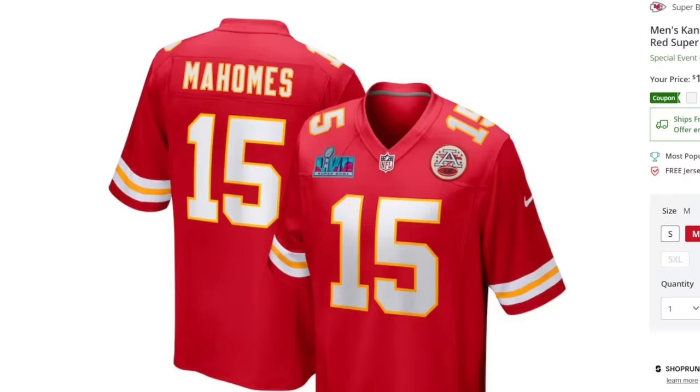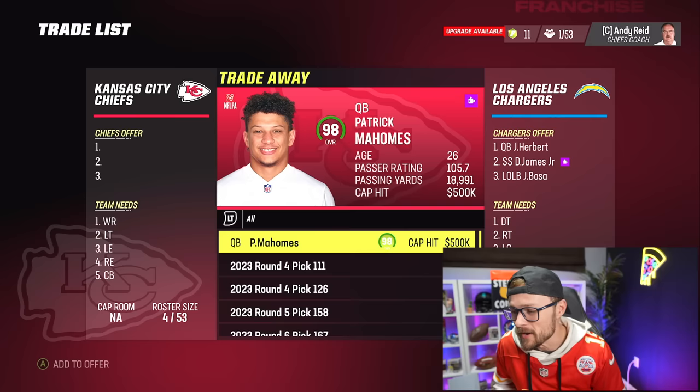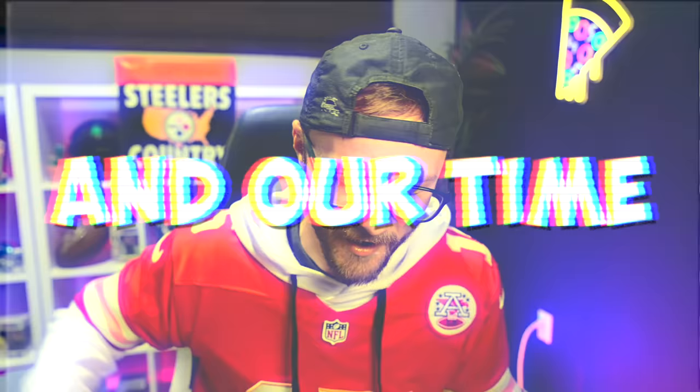If I'm not able to complete this challenge, I'll be buying one of you guys who comments down below a brand new Patrick Mahomes jersey. I'd also like to shout out Sam, who won this signed Aiden Hutchinson jersey from our last challenge that I also failed. Hopefully this one goes a little bit better. We also have two hours on the clock to trade for the entire Eagles roster, and our time starts now.